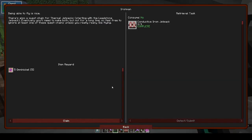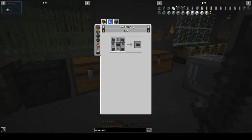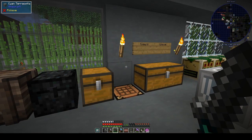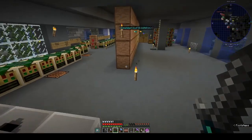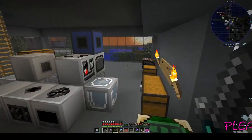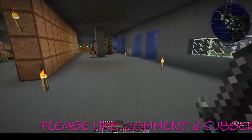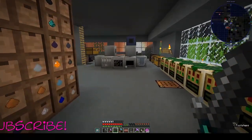Next week it's all about Ender IO - grains of infinity and the basic capacitor bank, power buffer, block of redstone - we can definitely do this. Then somehow I'll have to work out how to get into AE2 because I don't know how that's going to work yet. Thanks very much for watching, please like, comment, and subscribe - it really helps to grow my channel. I'll see you guys in the next episode, thanks for watching, bye!